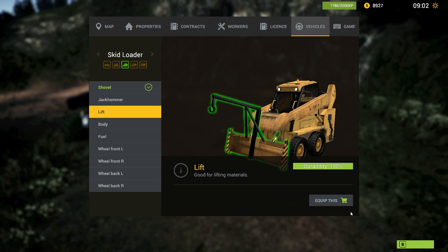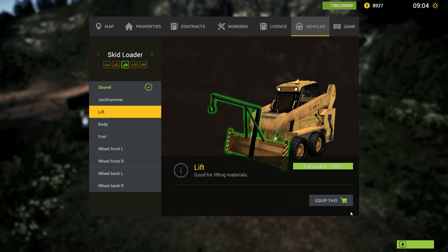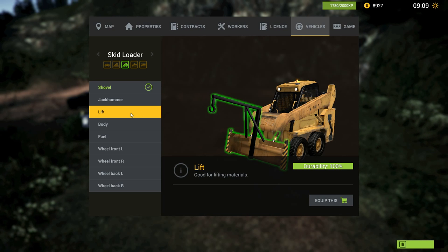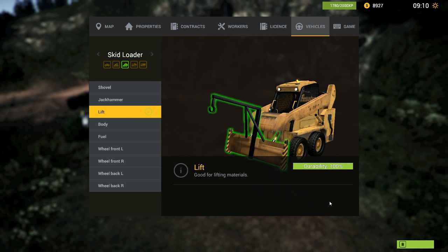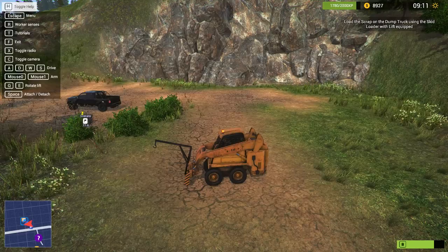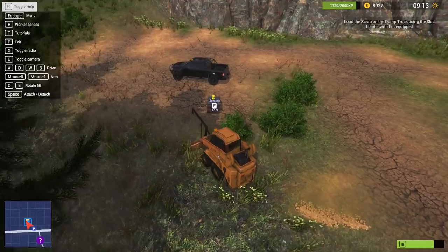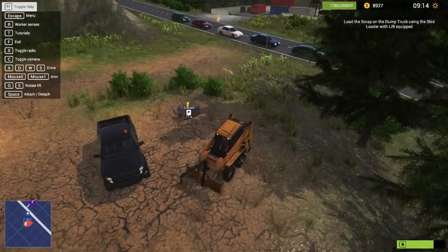I already bought the lift, so I'm just equipping it now. The first time you need the lift, check the skid loader vehicle menu like I just did — you need to buy it first and then equip it. You don't need to find it anywhere; you can just buy it from the menu. Push 'lift,' take 'equip,' and you'll see the lift is now on your skid loader.